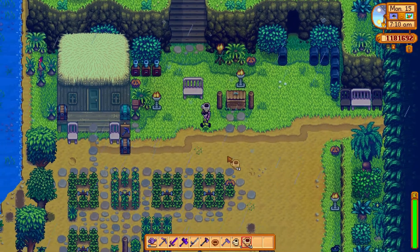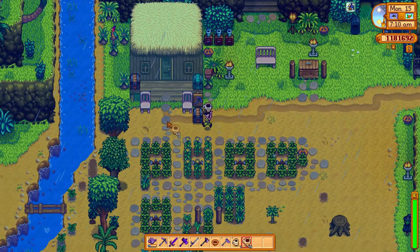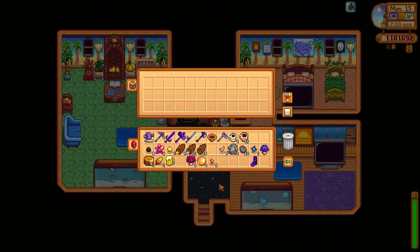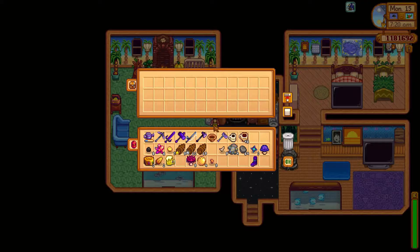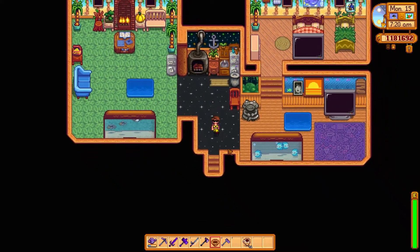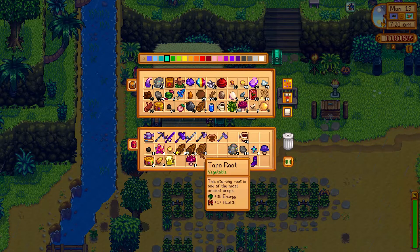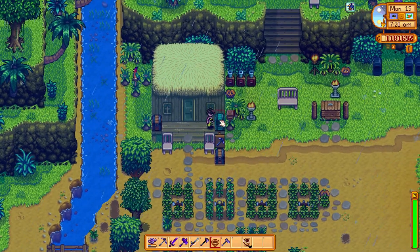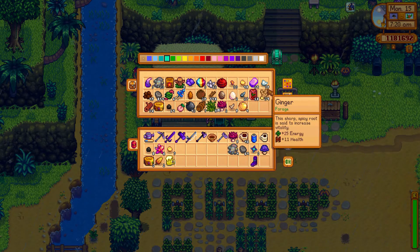I need speed — good thing I have my 46 triple shot espressos. I'm going to quickly run over here, make another triple shot espresso, and put my other coffee right here. Bone fragments go in here, coconuts and taro tubers can go here, and magma caps can go here.